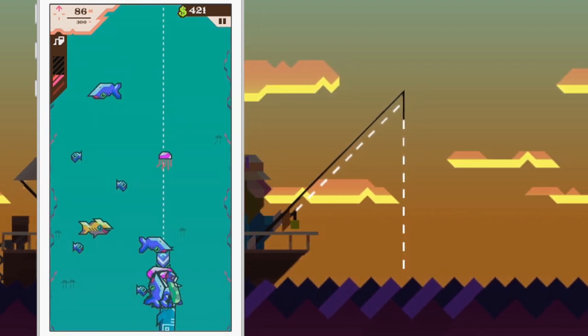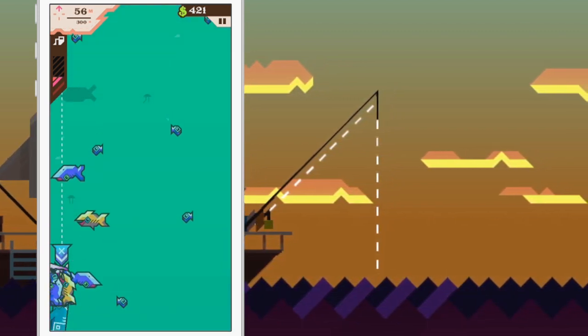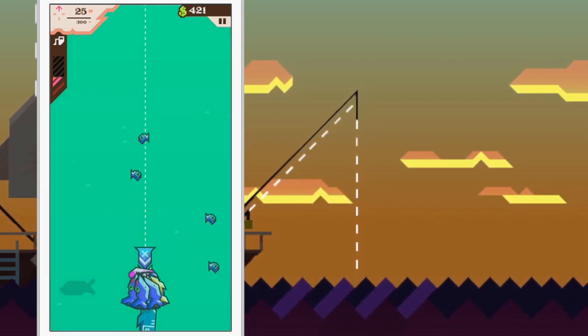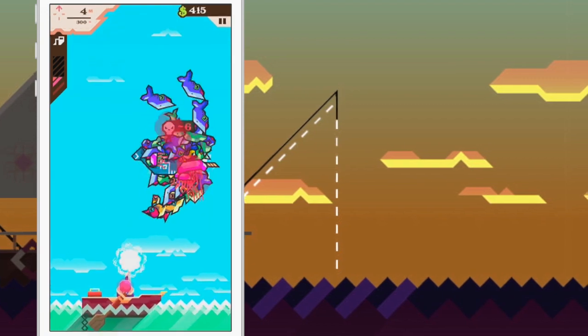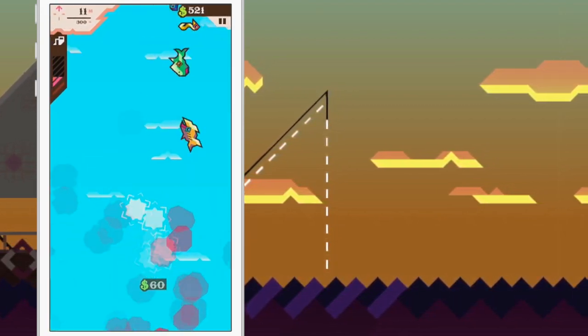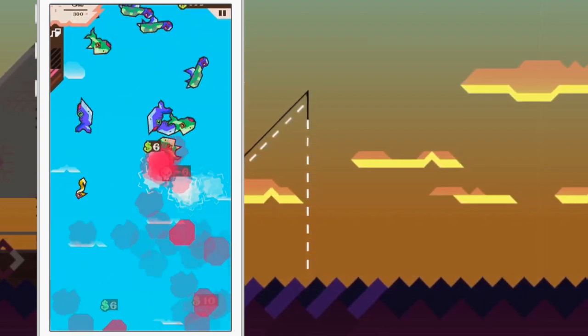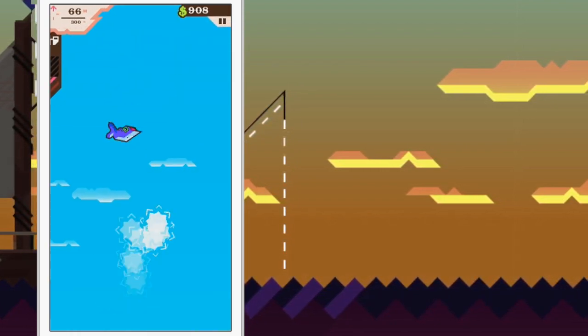The money you earn from murdering hordes of fish can be spent on upgrades, which makes your expeditions that tiny bit easier. Different lures determine how quickly you descend. Additional defenses like a hairdryer and toaster give you extra chances at avoiding fish. A chainsaw modification will allow you to slice through fish on your way down. And of course, different guns enable you to take out fish more efficiently — why settle for a pistol or shotgun when you can be dual wielding miniguns?